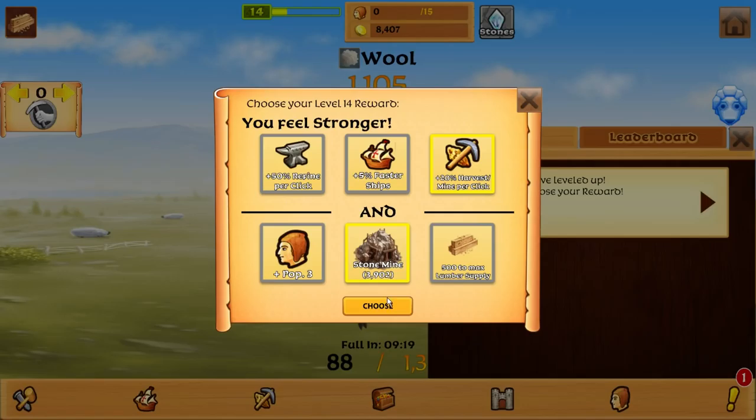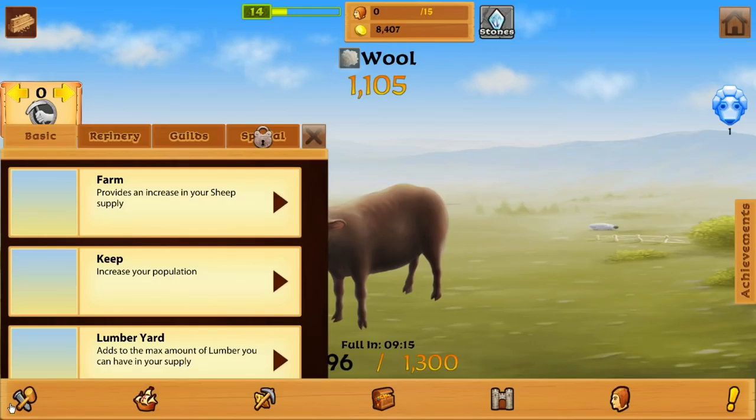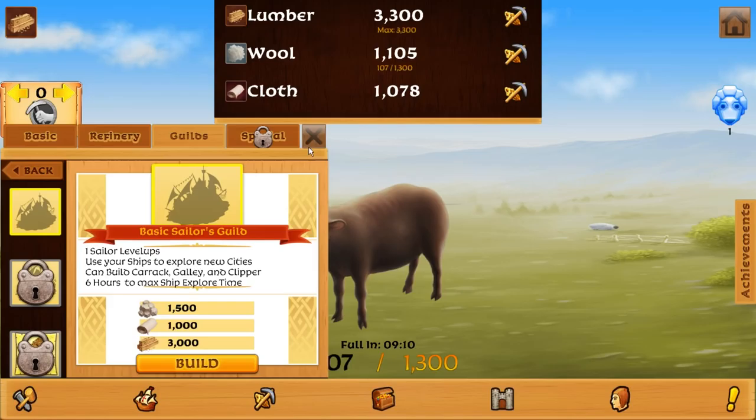500 lumber is kind of nice, it just saves us building. Harvest per click. I wonder if there's a way to look at all of those variables. But anyways, let's see if we can get a guild done. What if I was going to do the sailor guild? Use our ships to explore new cities. Can build better. Galleries. Clippers. Six hours to max ship.